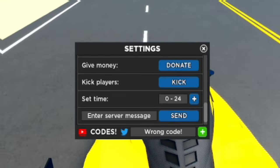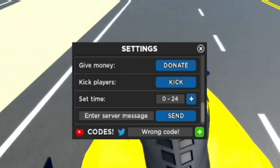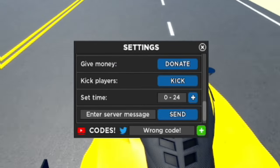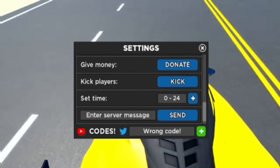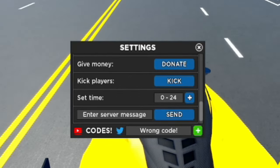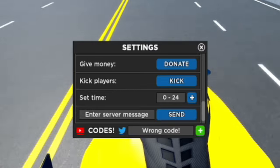I've still got so many working codes to redeem - don't go anywhere. If you want to speed up redeeming codes, go to rblxcodes.com where there's a full list of the newest working codes for the game. You can just copy and paste them - it only takes a few seconds.